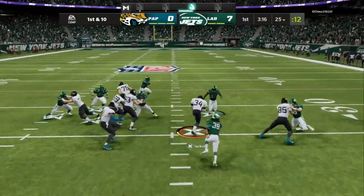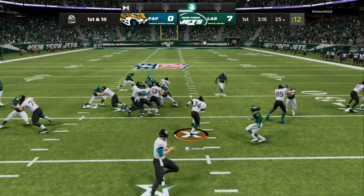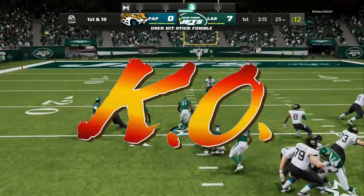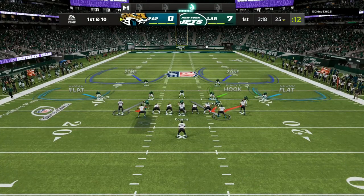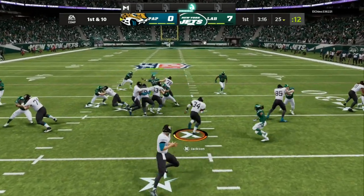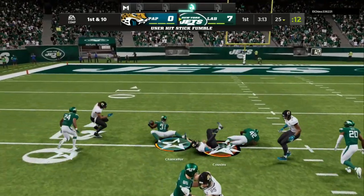He runs the ball again, and like I said — gap integrity, punch him in the mouth one more time. He tries to run the ball again; I already knocked your helmet off. You're going to turn around with your Bo Jackson and try to run the ball again, and there I am waiting for you. Gap integrity — it looks like a wide open hole for the running back, but it's a wide open hole for me to come down there and lay the boom.